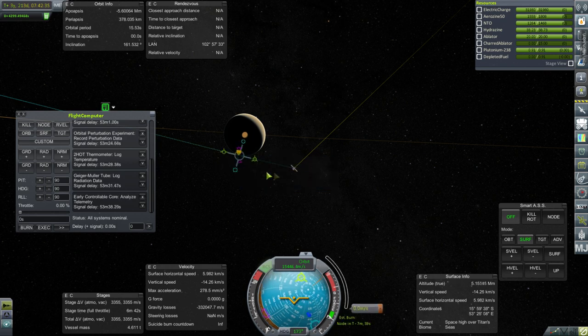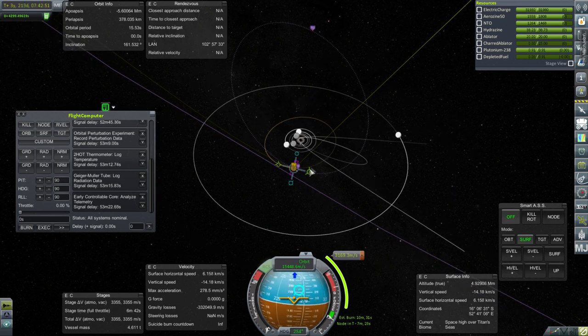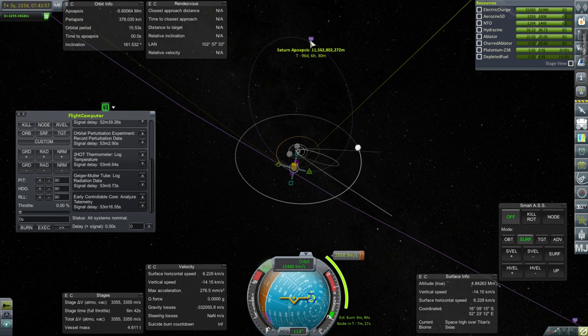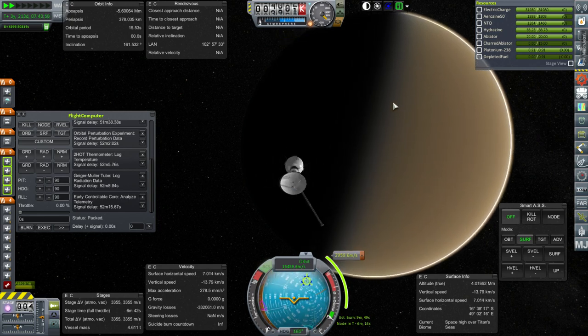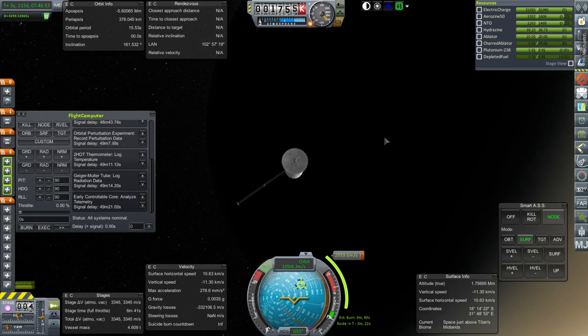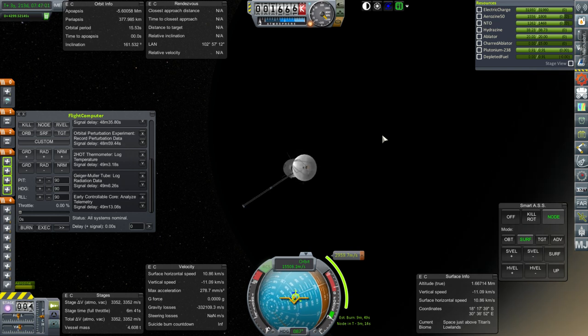We have 3,355 delta-V here. Can we capture with that? The atmosphere is going to do something. Let's make the plot loose — 96 days would be quite long, but that's a multiple of 16. Let's get closer. It's a six-minute burn time, so we're actually going to start well ahead of periapsis. This is not the best place to make orbit around Saturn. You'd rather be as close to Saturn as possible, but we'll be on our way out after our encounter with Titan, so might as well use Titan's gravity to whatever extent we can.